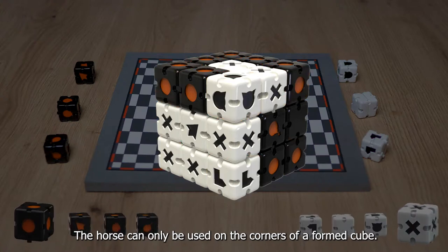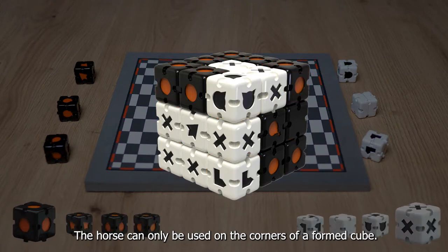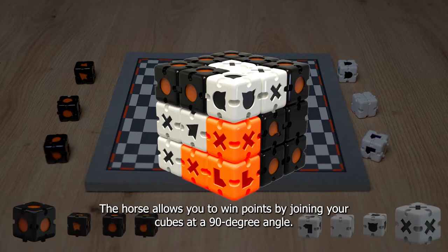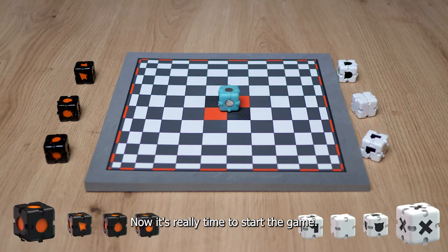The horse can only be used on the corners of a formed cube. The horse allows you to win points by joining your cubes at a 90-degree angle. Now it's really time to start the game.